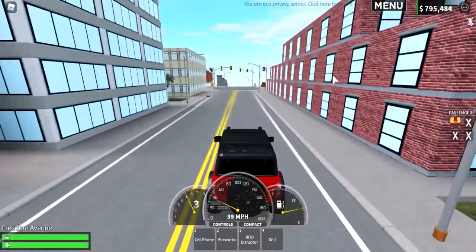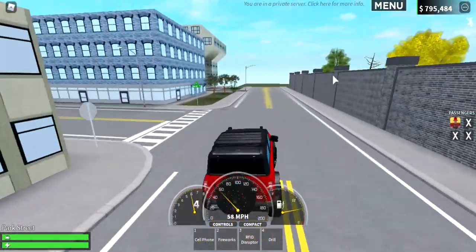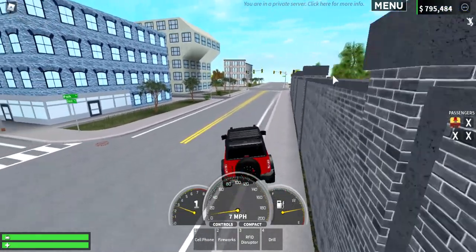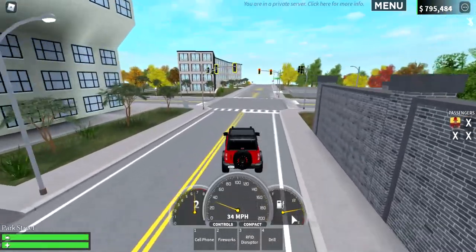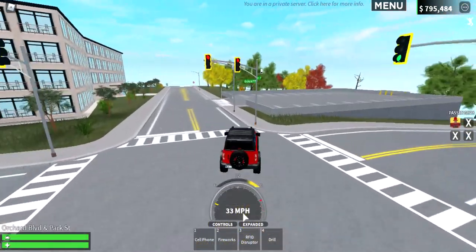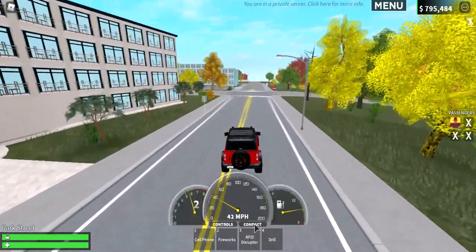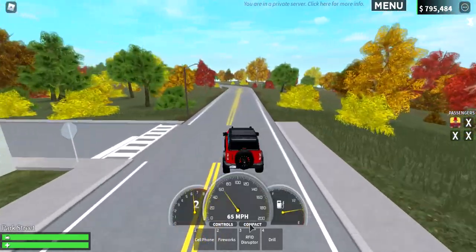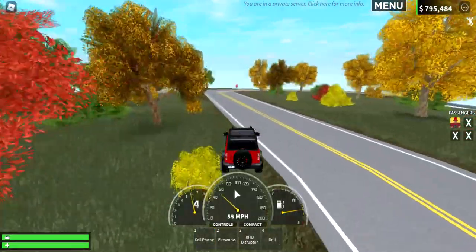I'm gonna take this Ford Bronco on a ride - I think this is an off-roading car, it turns faster than other cars. Let's check out the compact UI - you can only see your miles per hour in compact mode, and you can make it like this and then expand it right there.